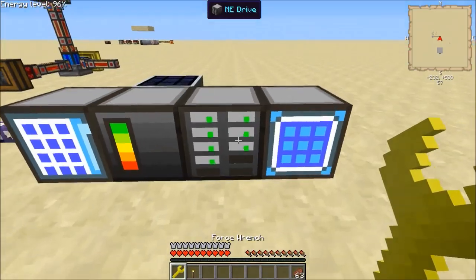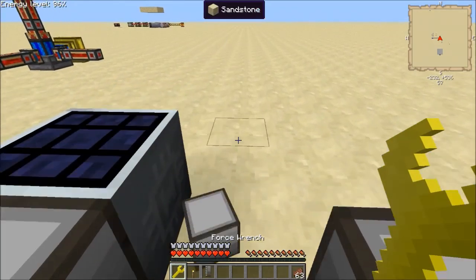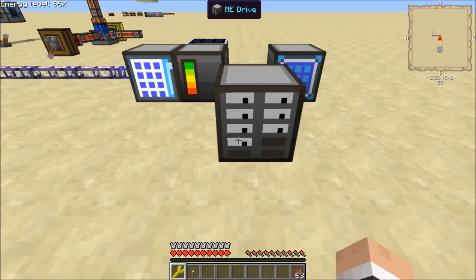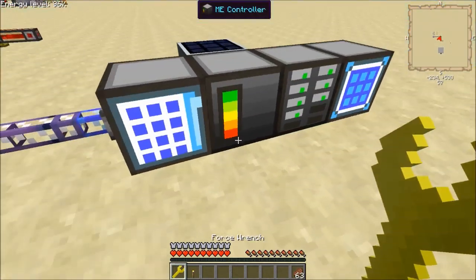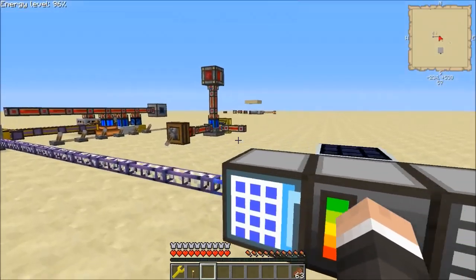Here's an AE system — here's the ME drive, it's got all the storage in it. There you go — you can place it down elsewhere and boom, you have all your drives. It works the same with any part of the AE system.